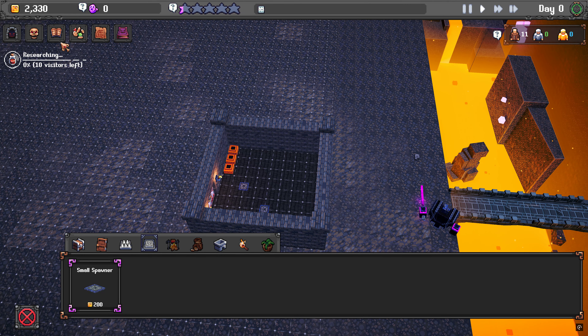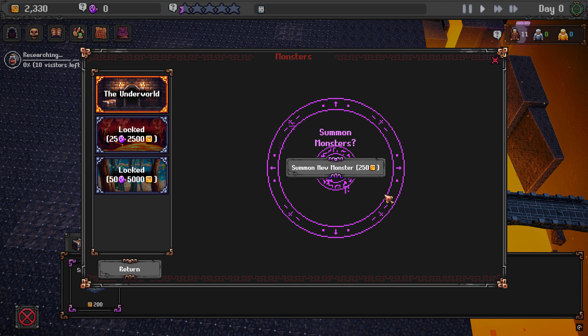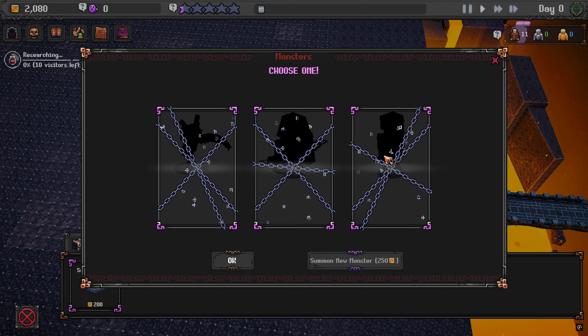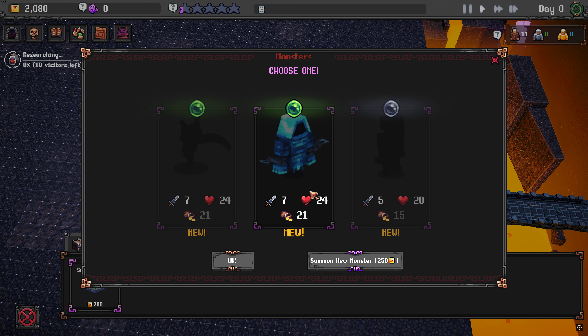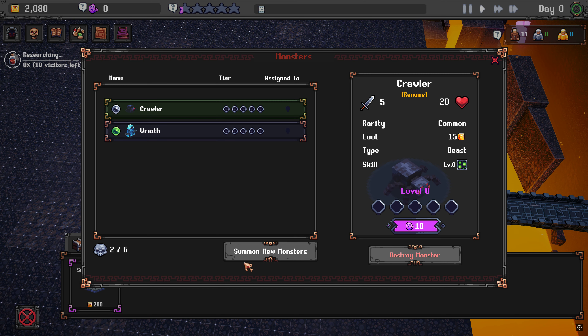They're gonna come in there, so we need some monsters now. We got the spider - we want to summon a new one. Oh, what are all these? I don't know what anything is. You look ominous so we're gonna go for you. The wrath - yeah, that looks mean. Okay, let's definitely do that. I almost want to get another one and give the wrath his own room - let's do that actually.